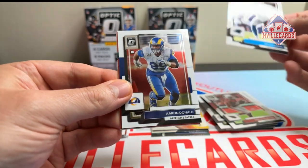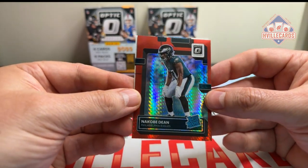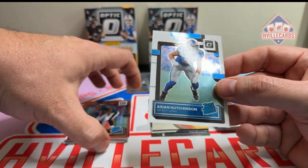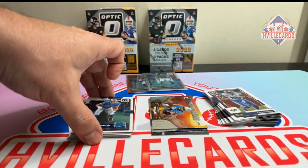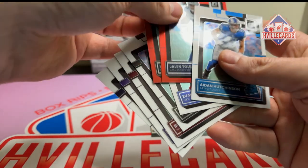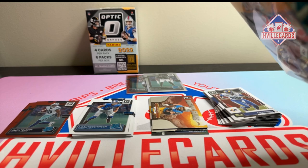Brian Burns, Aaron Donald, N'Kobe Dean — Georgia, boo — and an Aiden Hutchinson. Rookie parallels go in their own stack. Next box.